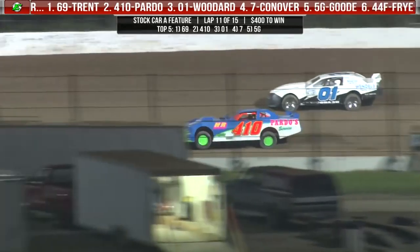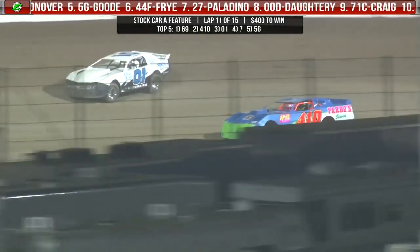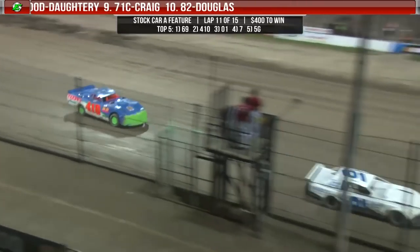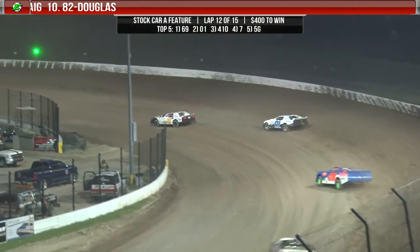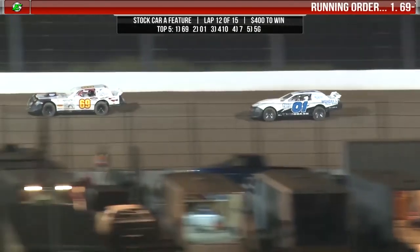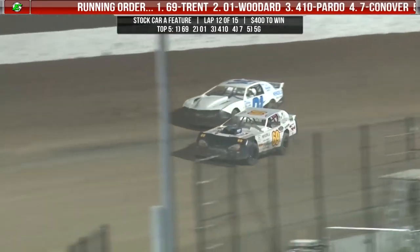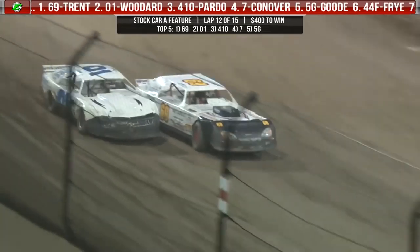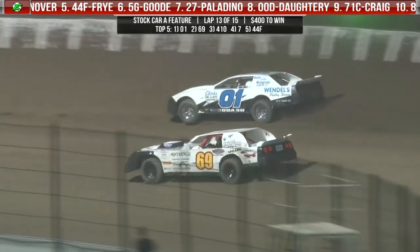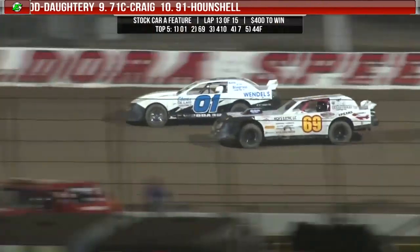Rob Trent is your leader, car number 69. Ernie Woodard's going to get up there and say excuse me, Mr. Trent — I've got a thing or two to say about this. Three laps to go for Rob Trent. Pardo goes sideways off of four — breaks a ton of momentum, he might be finished. Ernie Woodard now trying to use every trick in the bag to run down Rob Trent. Look at Woodard with a big time drive in turn number four, they come off the line side by side. Ernie Woodard with that top line going wide open — yellow flag is out.